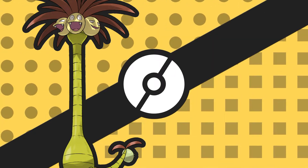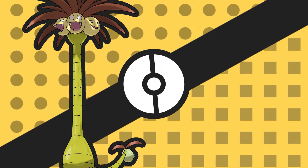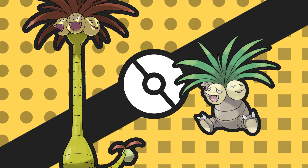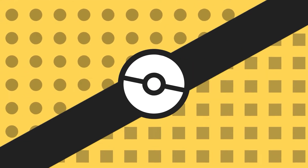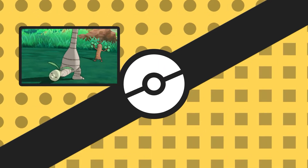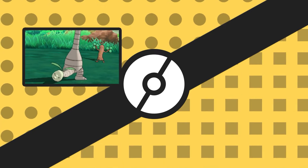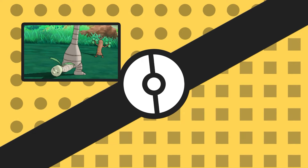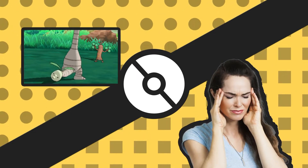The inhabitants of Alola are certain that Alolan Exeggutor is the original form of Exeggutor, and that the Kantonian one shrunk due to the much more temperate climate of the region. Alolan Exeggutor is the heaviest Grass-type. It has a fourth head at the tip of its tail, which thinks independently and covers the rear of the body. Funnily enough, it can easily get migraines due to its tendency to move its heads around.